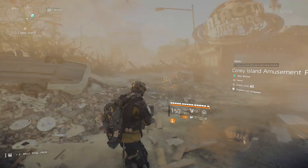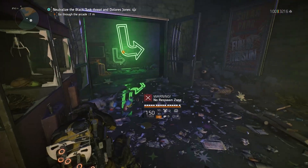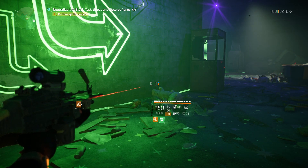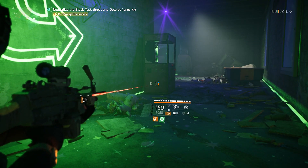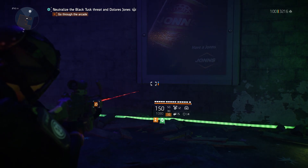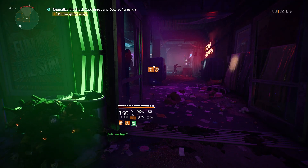We're going to run through a bit of Coney Amusement Park to show you how the talent works. If I take cover and do a cover-to-cover — it doesn't matter the length — as soon as I do that, you'll see on the gun's AR display: Swift is active, with its 15-second duration counting down. There's no cooldown on it. As soon as it ends, I'll do it again and it'll be active right away. Even a small cover-to-cover gets you that 15 seconds of 20% increased weapon damage, which is crazy. Combined with Umbra, it's just a pretty fun setup.